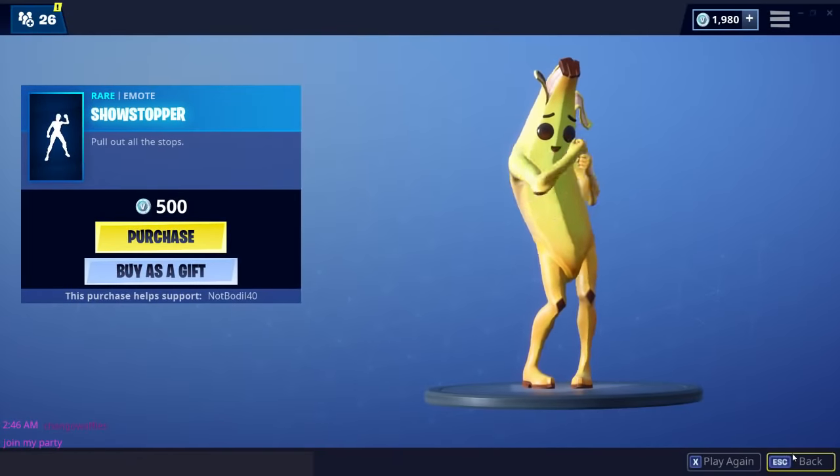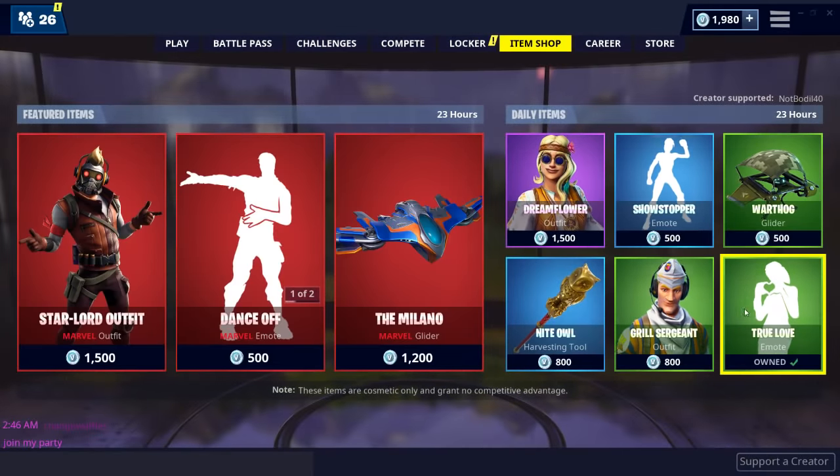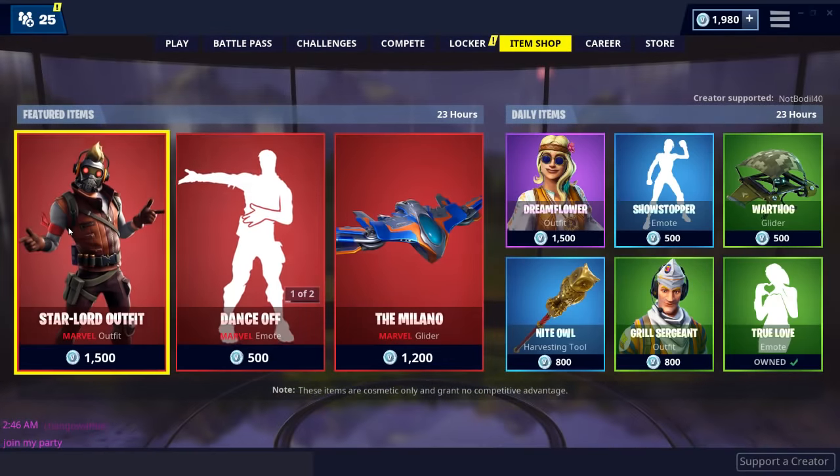Well, let's check out the rest of the item shop. Showstopper, True Love — not bad. I have True Love already. And the Dreamflower skin is kind of a nice skin — I like this skin. This skin is hella lit.